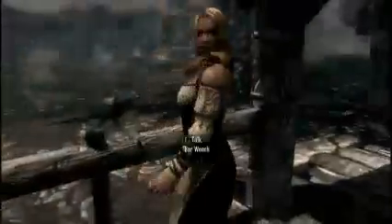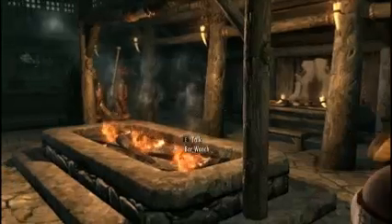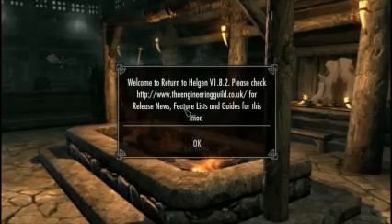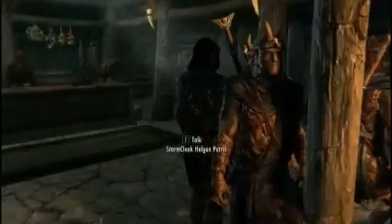Let's do the same old jump. Hello, bar wench. Helgen Arms Inn — let's go in there. It looks like a Riverwood tavern. Welcome. This is where you get the mod, by the way — HTTP www.theengineeringguild.co.uk. It's apparently fully voiced.